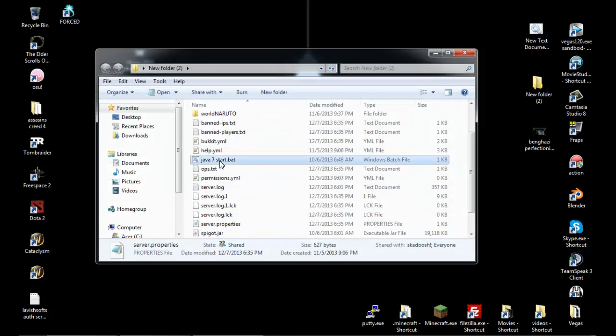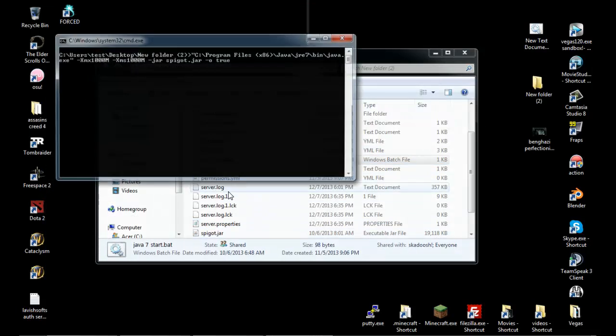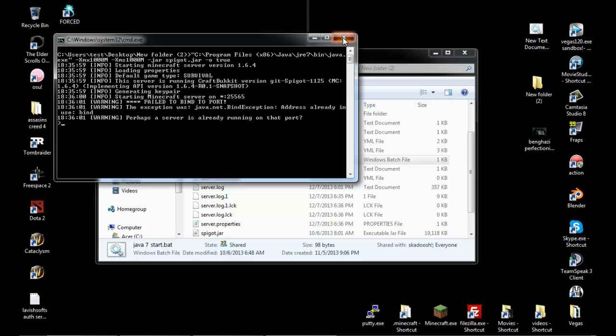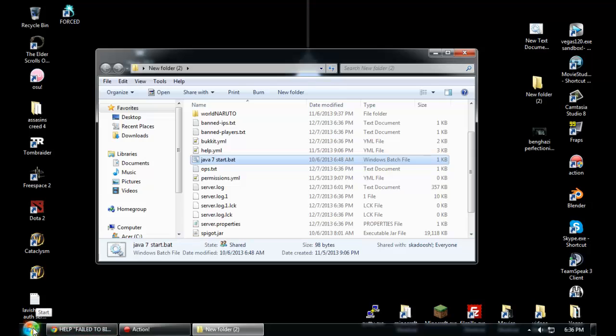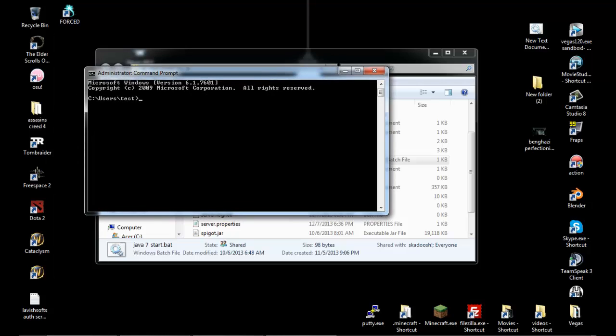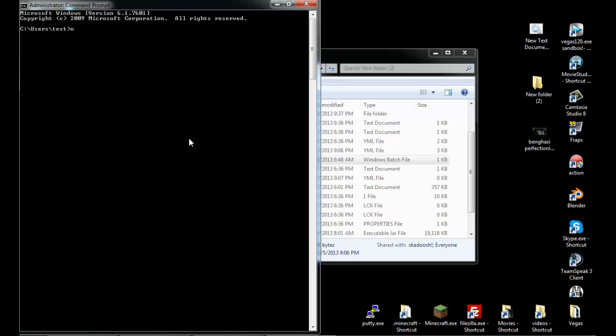And the way I know there's a conflict is — again — failed to bind port. So let's fix that. What you've got to do is open up a command prompt and then type in this neat little command. Let's make this bigger really quick — netstat -a -o.